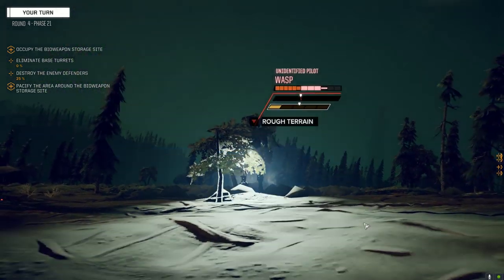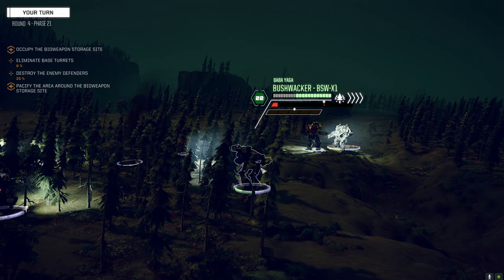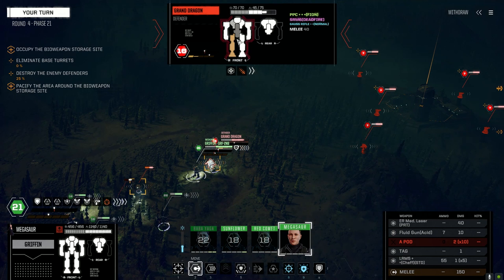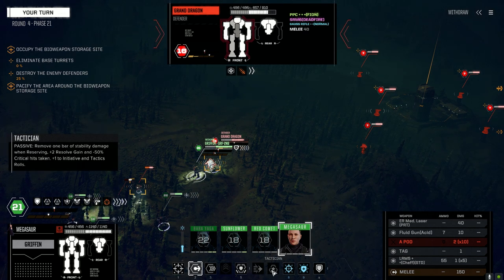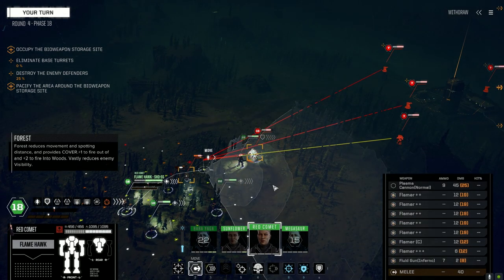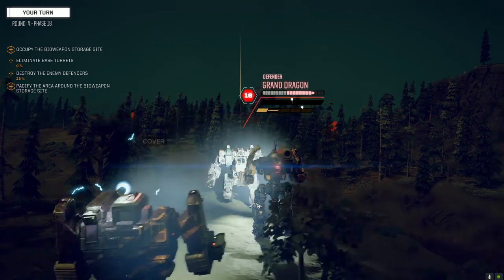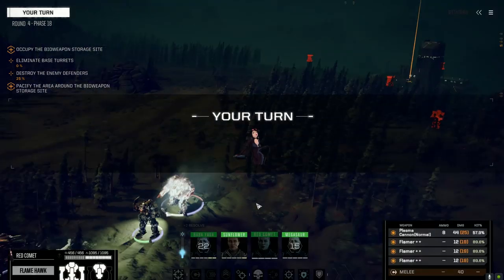We need to move up in weight — that's what's keeping us from taking five-skull missions. We CT'd him! I think we want to reserve. Red Comet is going to come in and provide a solution. Firing the Flamers and the Plasma Cannon — almost shut him down.